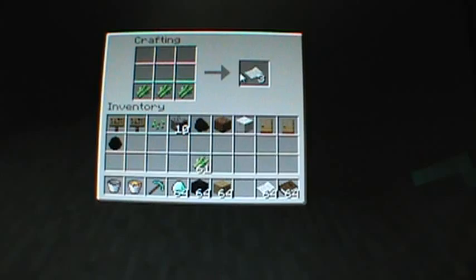So then you go to a crafting table, and you take the sugar cane to make paper — you place it three across, and then you have paper. To make a book, you do it three up, and then you have a book. You do need three books for one bookshelf, so I suggest you make plenty.